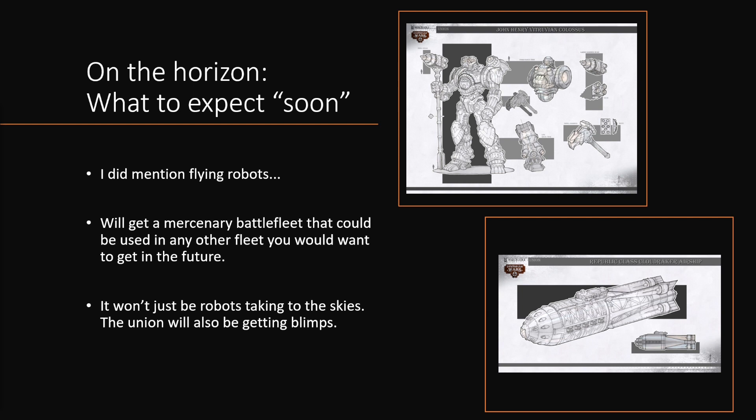What 'soon' means exactly we don't quite know — probably within a year, maybe two. Also worth mentioning is that there will be a mercenary battle fleet from the Union called the Eclipse Company that you could get and use in any other fleet down the line. I always think that's a bit of a selling point for starting out with a faction — if you ever want to start a secondary faction, you can use parts of your original one as well. And it won't just be robots taking to the skies: there was artwork teased about the Republic-class Cloudraker airships, so the Union is also set to receive blimps to accompany them in battle. And if I'm not mistaken, the Eclipse Company was sort of based on these blimp airships.